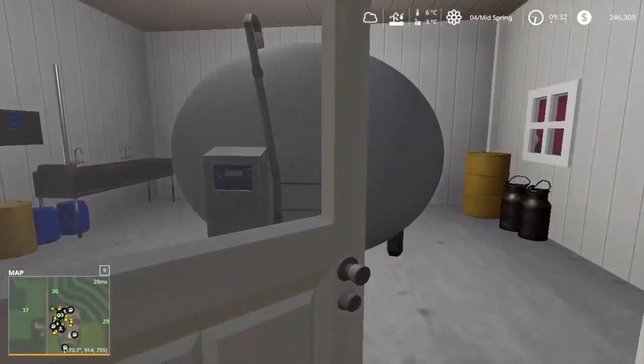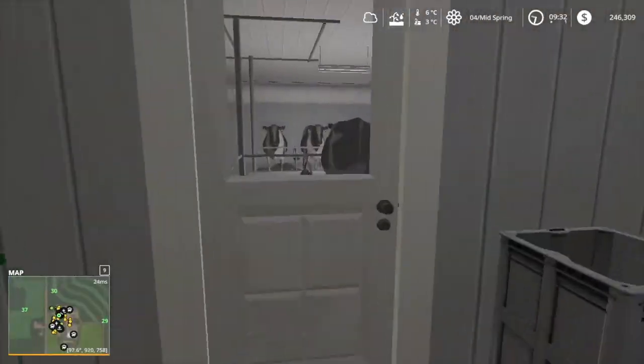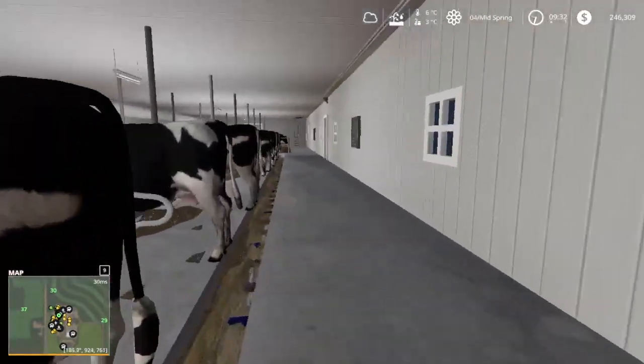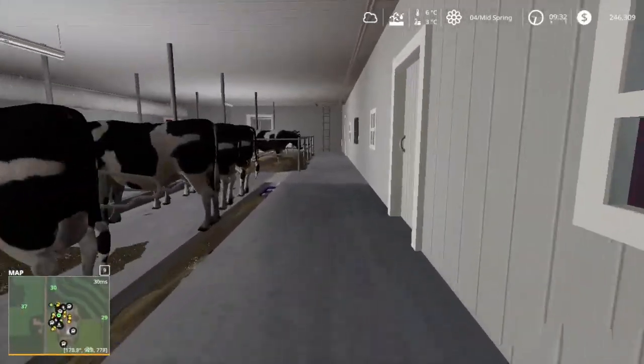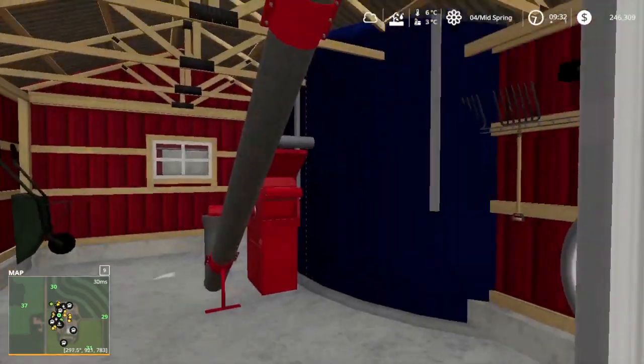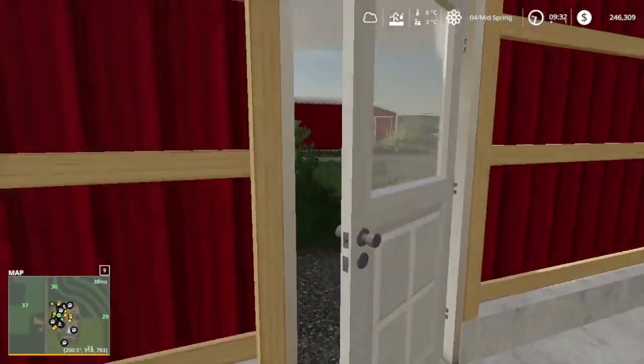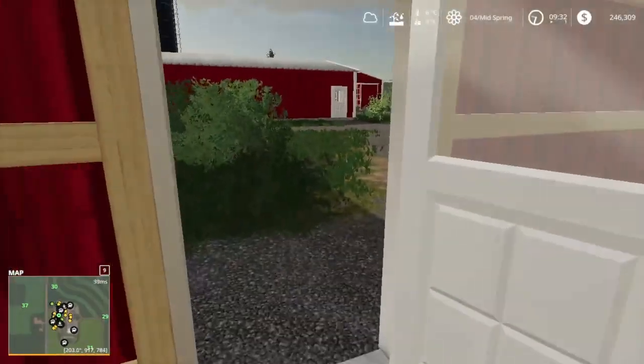Let's go check out the milking parlor. Looks pretty decent — we are going to get into quite a bit of dairy, a good head of cattle. There's a feed cart and everything that we need to run. We can also get into the feed room from here.